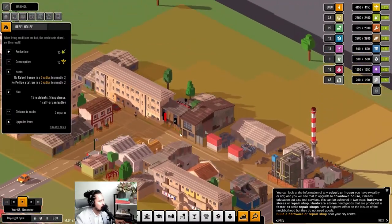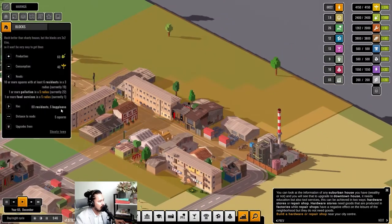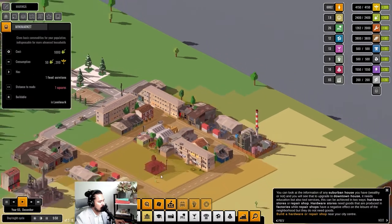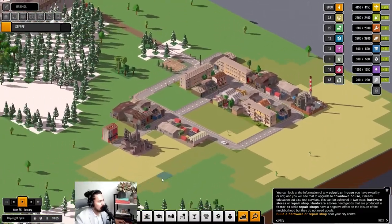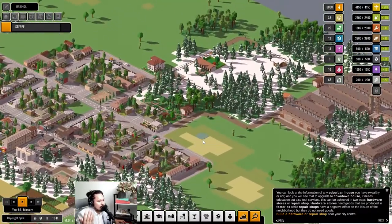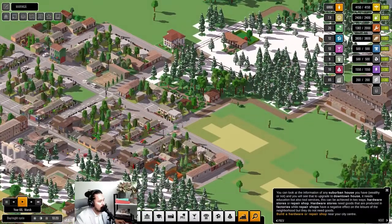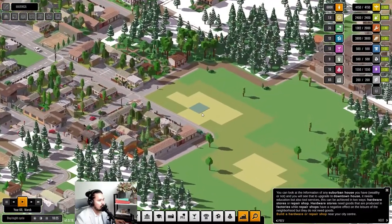There's one self-organization event but they're not causing much of a problem. If I can build a police station, I might build it over there — not for peace, of course, but to oppress them. You know, everyone has their jobs to do. We've created a lot of wealthy suburb houses because our skilled work is now at 40.